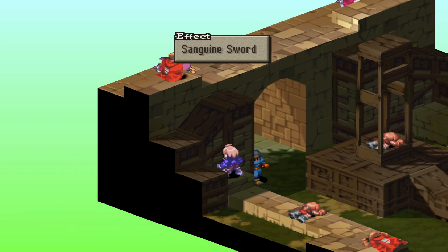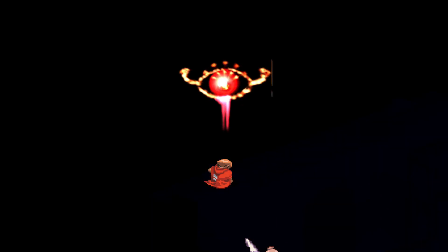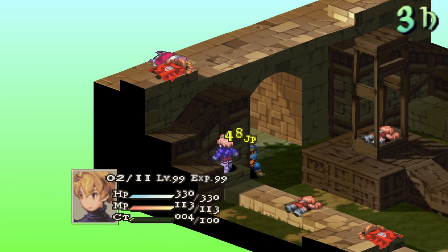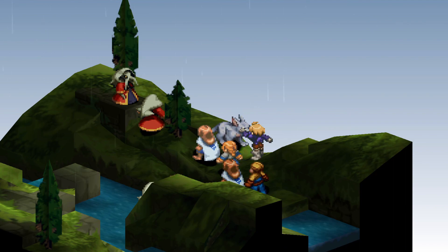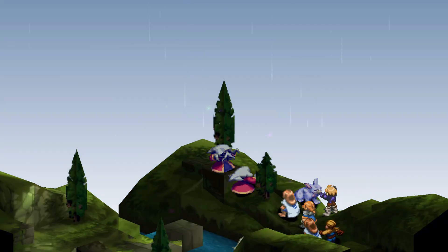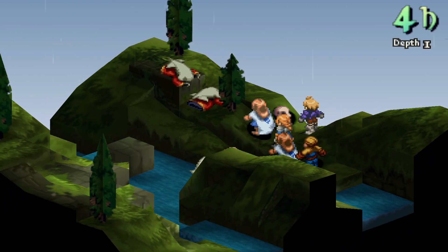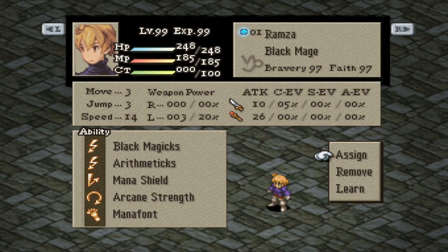On to the best magic build you can get at this point — it will also take some grinding, but nowhere near as much. It will require higher-tier spells like Thundaga and Thundaja, a high faith stat of 97 or above preferably, and also CT 3, 4, and 5, so you will have to grind for Arithmetician. For the setup: Black Mage as your base with Arithmetics as your secondary action ability, Mana Shield for your reaction ability, Arcane Strength for your support, and Mana Font for your movement ability.